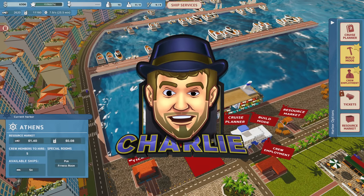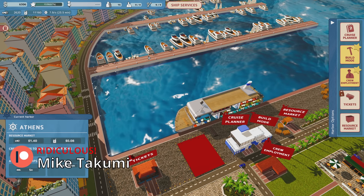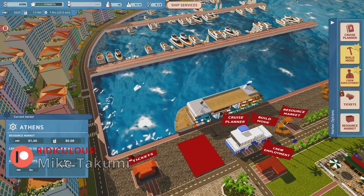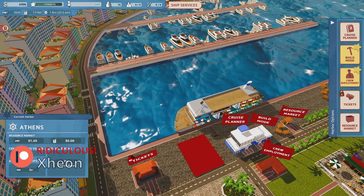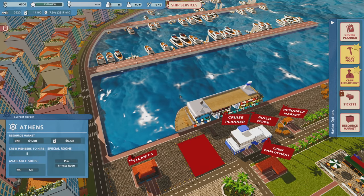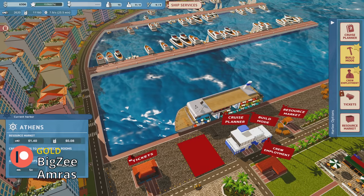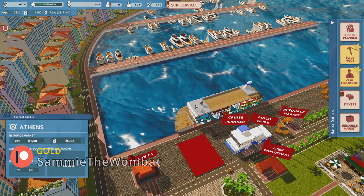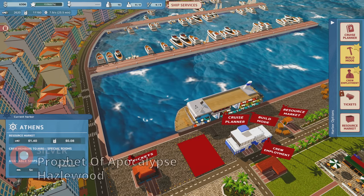Hey everybody, welcome back to Cruise Ship Manager. Hope you're having a great day. I've been running into a bug where the longer the game runs, the more fuel you consume. You get to the point where you're using like 40,000 units of fuel for a day cruise, and it's just impossible to complete it. I went out to Steam, and other people are having this problem too. It seems like it's being acknowledged and it's going to be fixed soon.